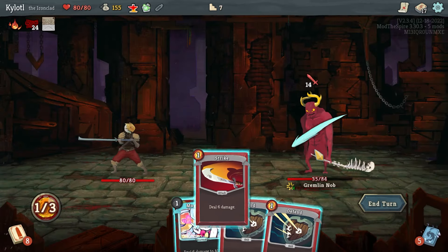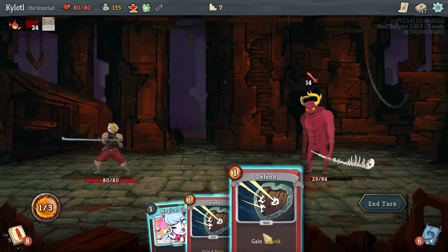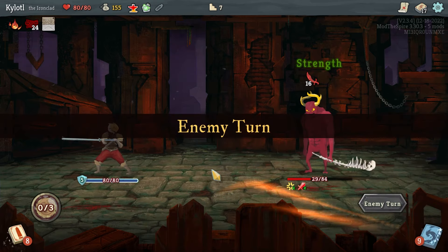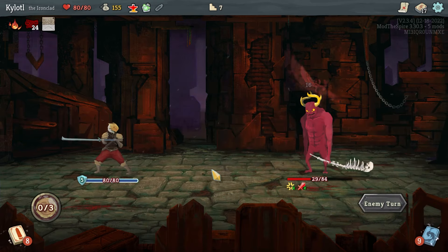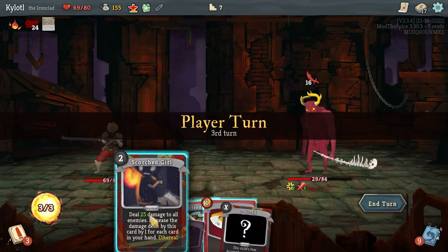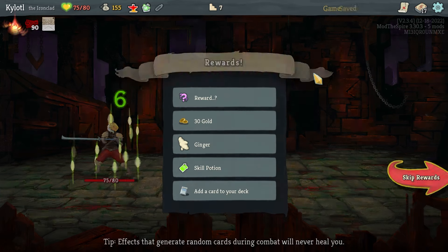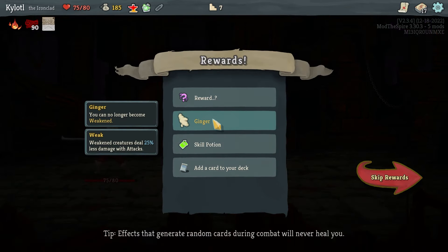He has that scroll — worth it. We gain two strength, should be worth it. We're going to kill you with Scorch Girl next turn safely — Scorch Girl gets you down to four HP and then we just need one other attack. There we go. Scorch Girl counts as a skill too which is funny. Ginger — 'you can no longer become weakened.' So Weak just doesn't matter to us anymore.